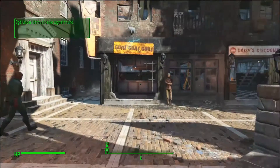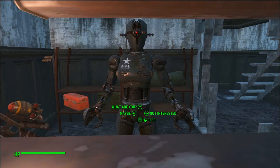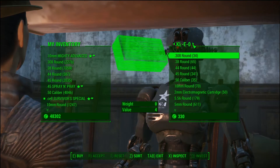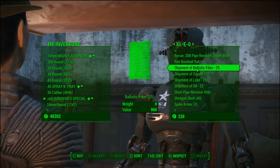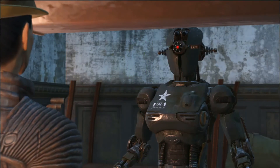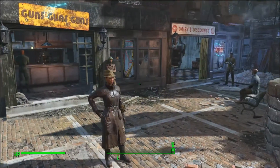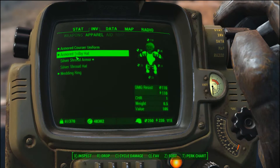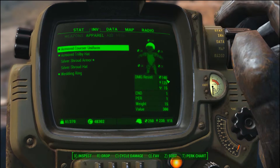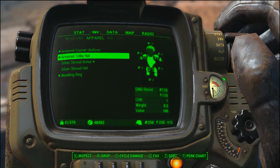I think it's like 800 or maybe 900 caps — I can't remember. Let's see if she still has it. There it is: shipment of ballistic fiber — 900 caps. I don't need any because I've already got all the stats I want for the look, but as you can see this is what it looks like with the hat. Still trying to find a better-looking hat to add weave to. Here are my stats for the course uniform modified and the trilby hat — go get yours, thanks for watching!